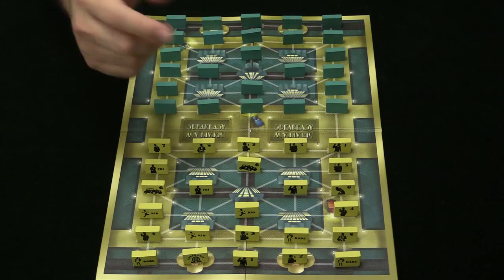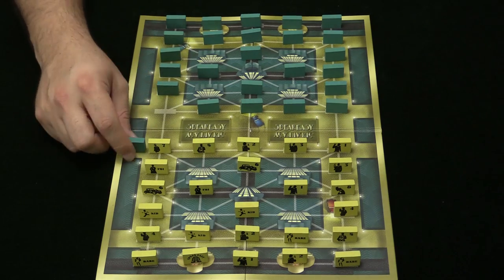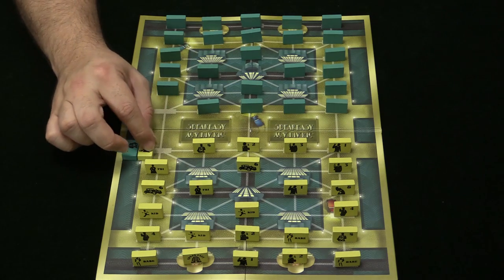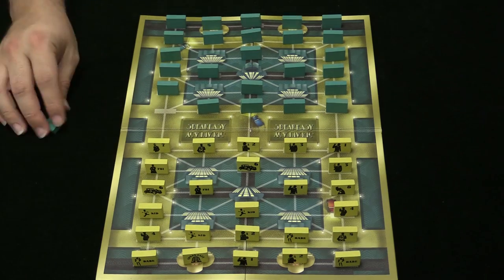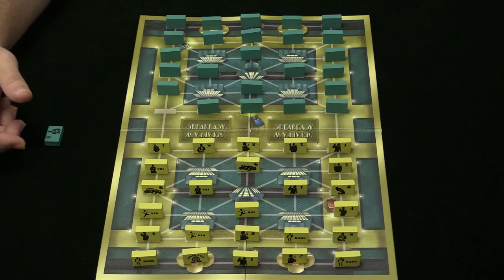Fights in this game are pretty straightforward. Let's say I'm the start player — I move this piece in here, I would reveal my piece, it's a five. Reveal their piece, it's a seven. The seven beats the five, and the five is out. You compare the totals, except for a couple of special pieces that I'll talk about in a second.